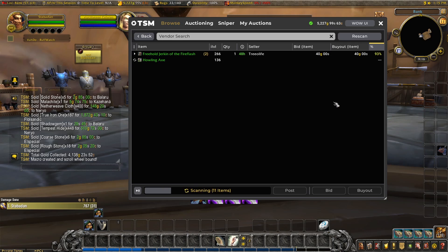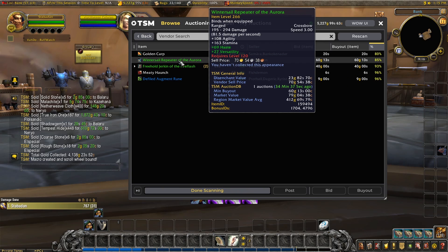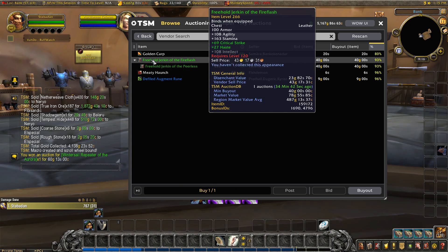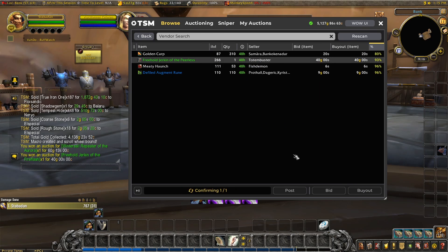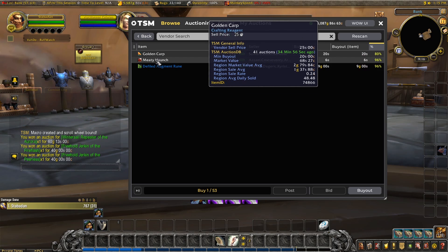With all our auctions on, we can check for a vendor search just in case. Those green items look quite good, we'll pick those up. That's a 10 gold and 3 gold on those. That will give me a nice 16 gold easy. The rest don't seem quite worth it, so I'll leave those for someone else.